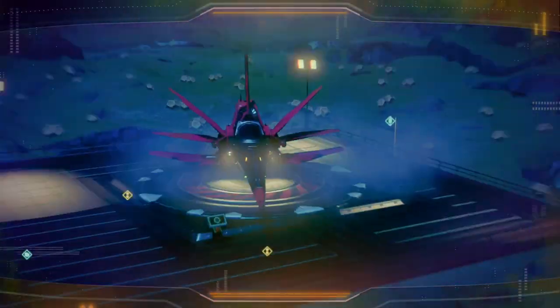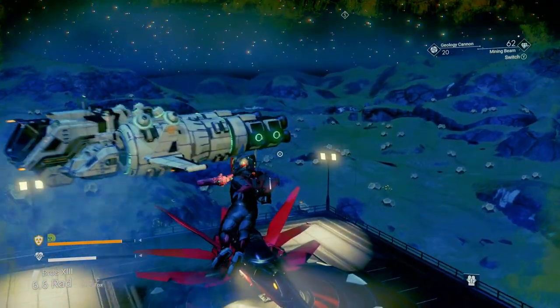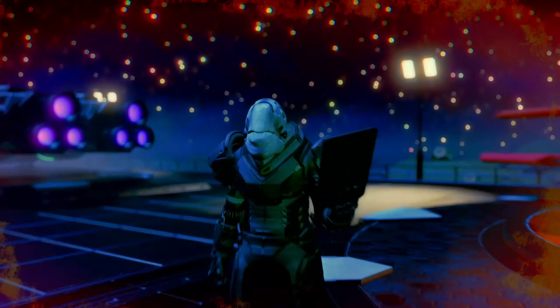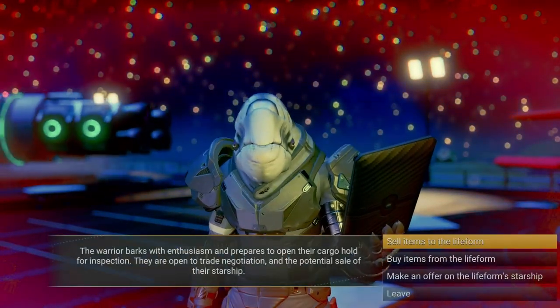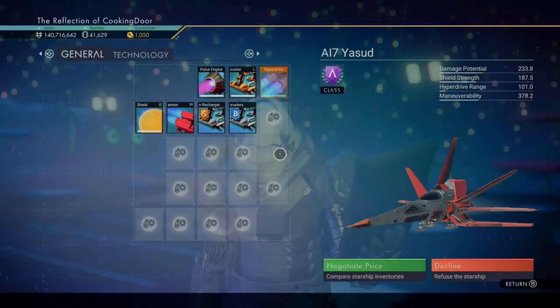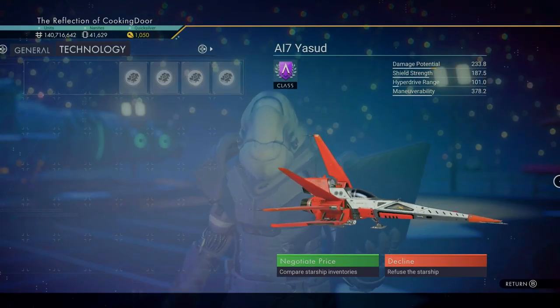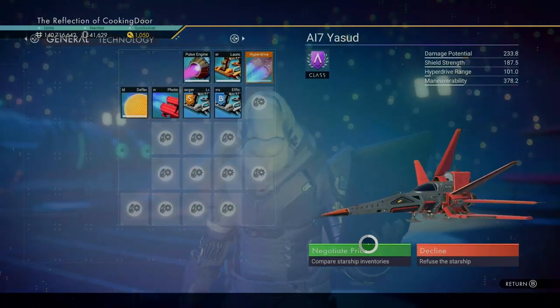There's the red one — just approach the pilot to be able to claim it. I've settled on an A-class here, but as it is a rich system you could try to reload for an S-class, or of course upgrade it using nanites.